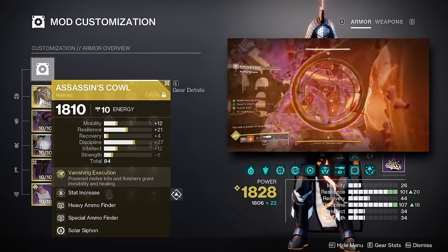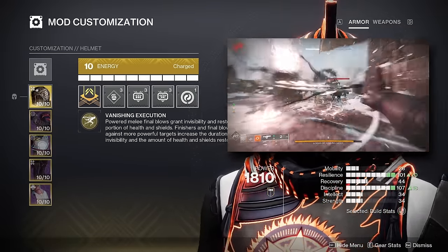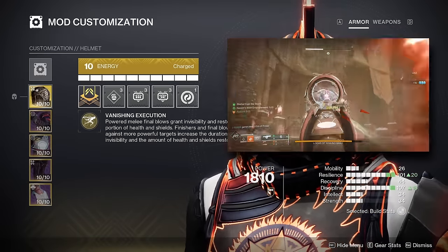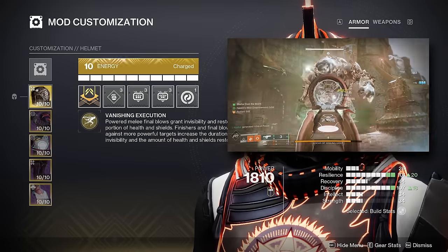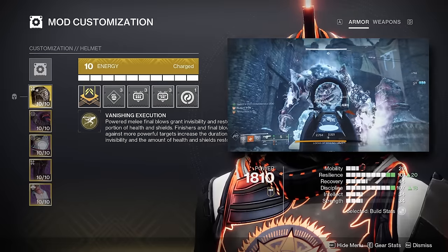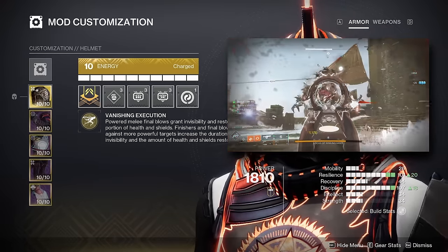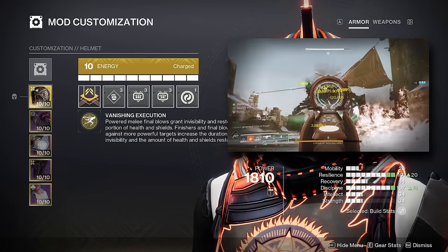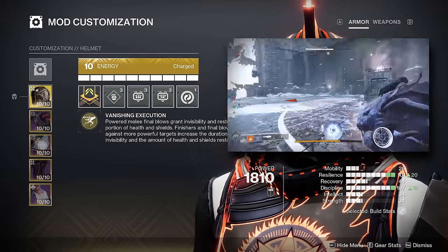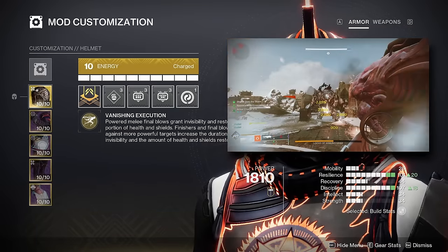Moving onto the armor — our exotic and helmet today is Assassin's Cowl. Getting a melee kill or finisher against a minor enemy provides 7 seconds of invisibility and around 100 HP. This scales up with enemy tier: elite enemies provide 10 seconds and around 200 HP, and bosses or champions can give you around 13 seconds of invisibility and all your health back. Assassin's Cowl is what I consider the best neutral exotic on Hunter currently, as invisibility is such a strong effect, giving you time to reload, reposition, or coordinate your next attack.